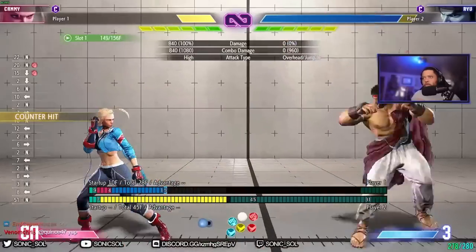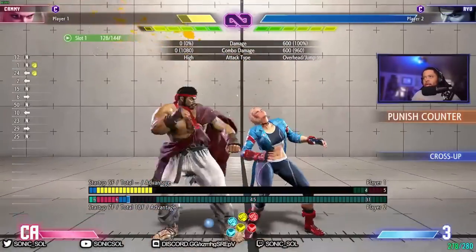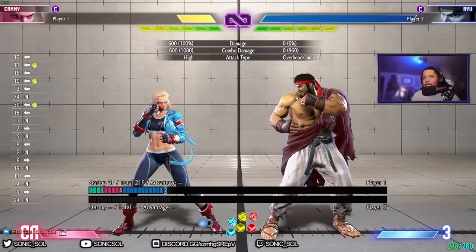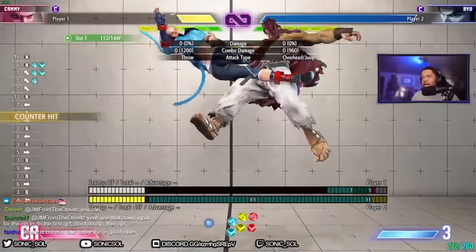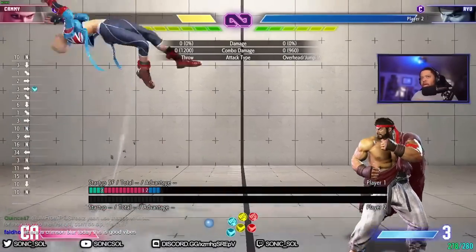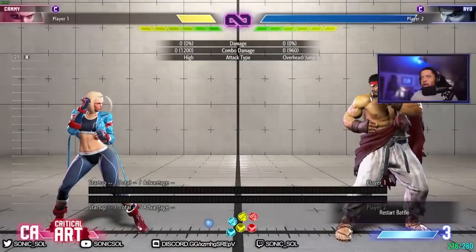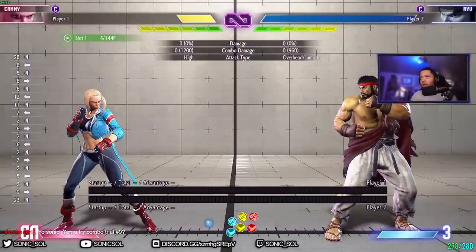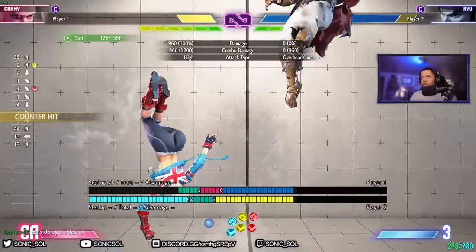If they try to go for a cross-up, your back medium punch won't work despite it hitting directly above her head — you have to use it like a wall. You can also use Cammy's movement: walk back as they jump to anti-air them. I'd recommend doing an air throw if they're jumping at a range where you can't easily react — just jump back and air throw to knock them down. The last anti-air option is her cannon spike, which has three different ranges: light hits directly above, medium goes a bit further, and heavy goes really far.